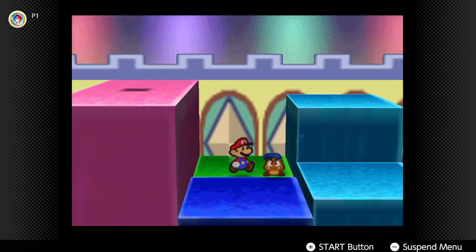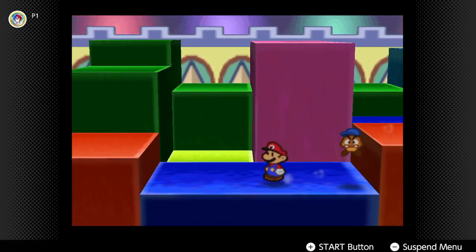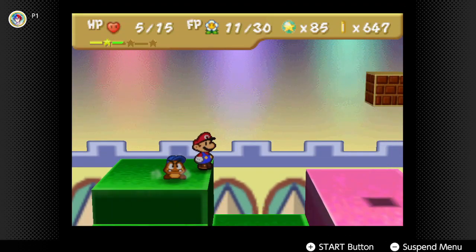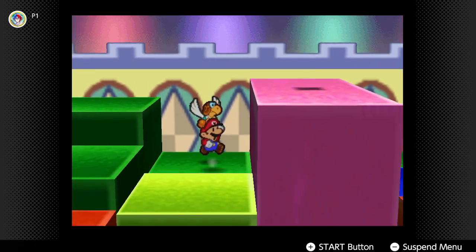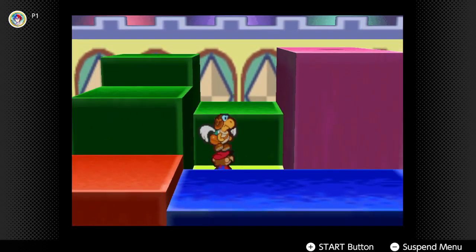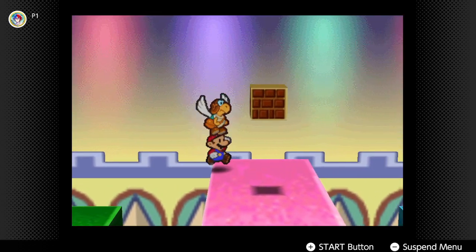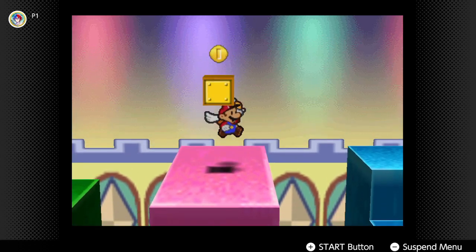There are other blocks here we can jump on and get things from. Over here, up on the lime one, then up on the green one. This goes up here. Switch over to Paracarry. Block puzzles! There we go. Got it. Nice. We only got two... well, we got four. Okay.